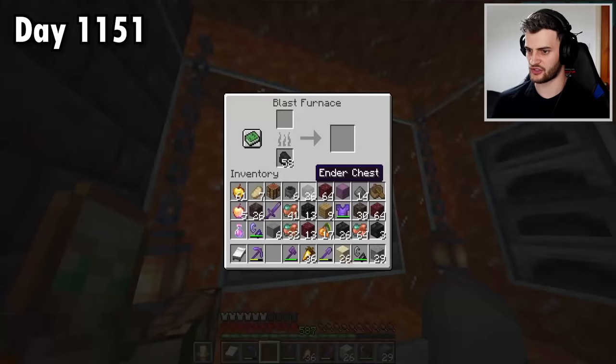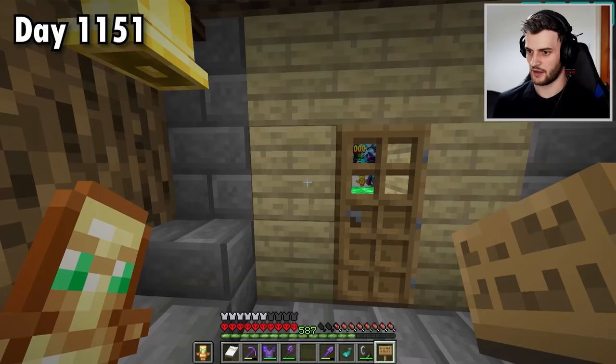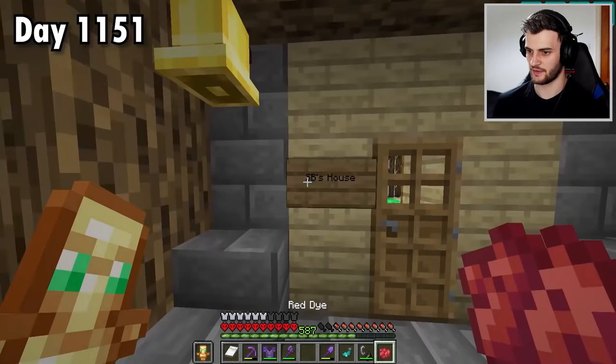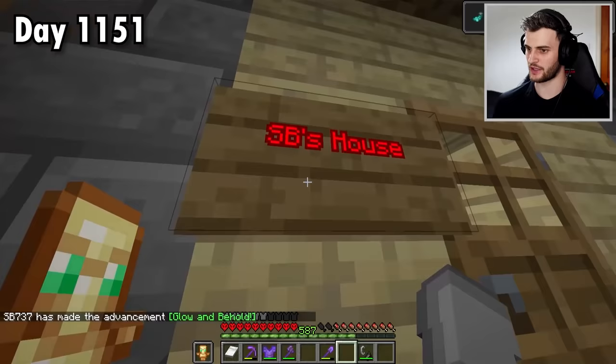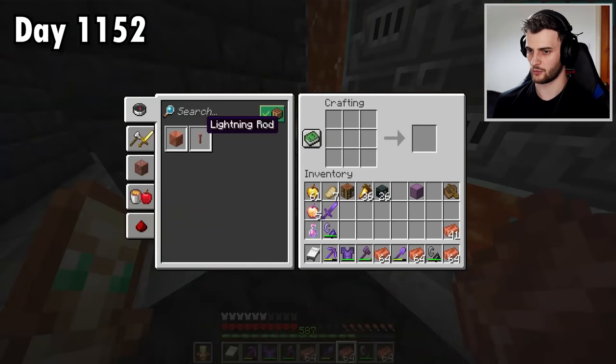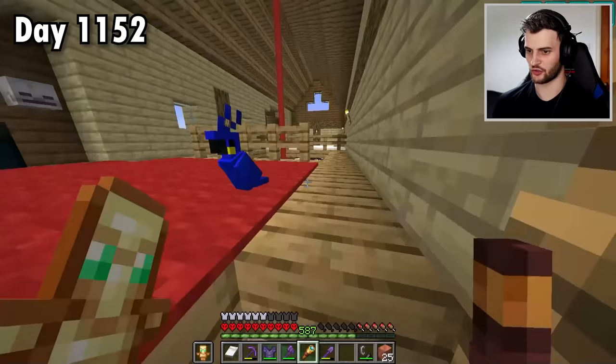Let's smelt all of this copper. And the glow berries can be added to the cave chest. I'm also going to take a glow ink sack, make a sign, and this can go right here. I'll call it SB's house, then dye it red - and if I go like this, we've got glow and behold. Not to mention it looked pretty cool. There's now quite a few achievements that involve copper. One of them is to make a lightning rod. Another needs amethyst shards to make a spyglass. And then I just need a bunch of copper blocks. This first one's very simple - I just have to look at Runner through a spyglass.